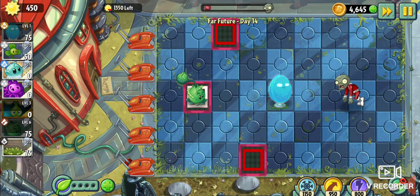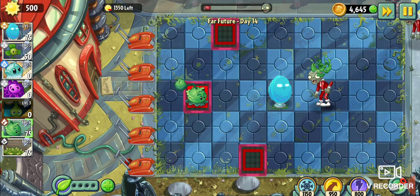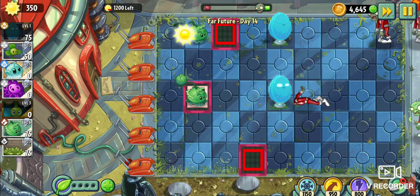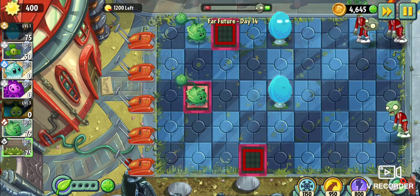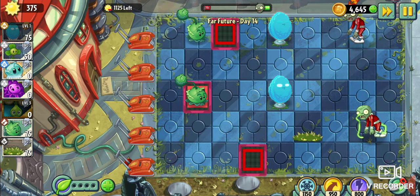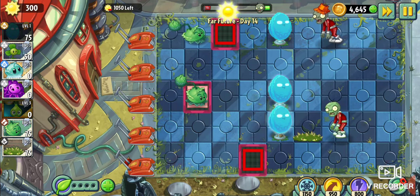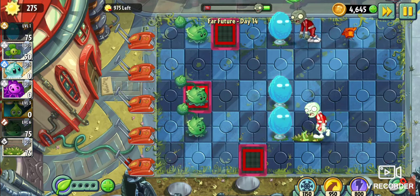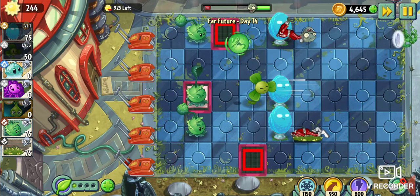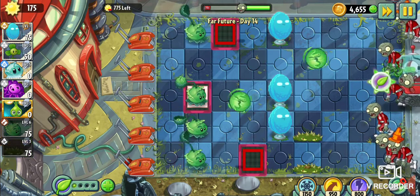Now let's get our Cabbage Pults in. We're doing good on the sun so far. Let's drop another Infinite — he recharges pretty quickly compared to normal Walnut and Tallnut, so that's nice. Set down a Spikeweed right here. I think we can move forward with this pretty well. We just need to set up our Infinites, Cabbage Pults, and Spikeweeds and we will be good to go. So now we don't have to worry about using up any more sun.